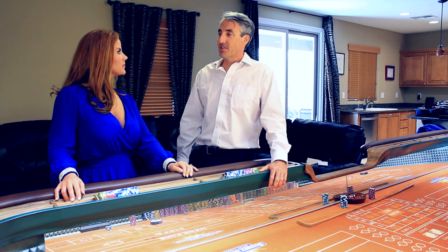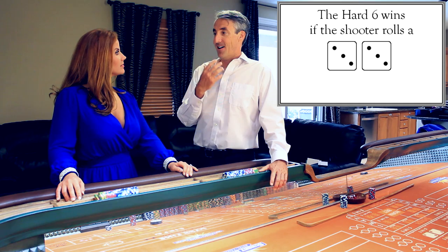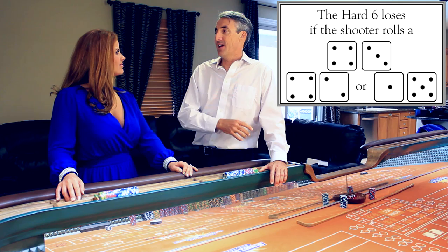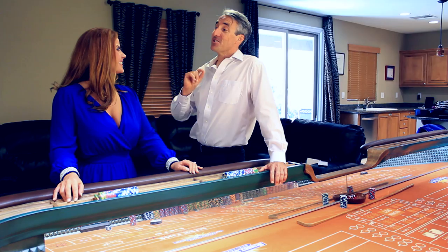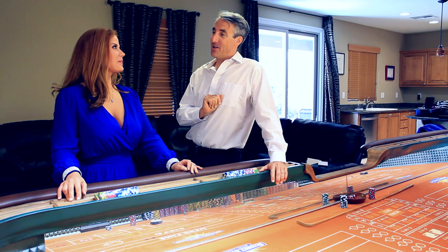Let's start talking about the hard six and the eight. The hard six will win if the shooter rolls a three and a three, and only on a three and a three. It will lose on any seven, and it will also lose on easy sixes, meaning a two and a four or a five and a one. So it's a difficult bet to win, but when you do win, it pays nine to one. Don't be deceived by that, because the probability of winning is only 9.09%, which is coincidentally also the house advantage — 9.09%, which is terrible. This is a bet you want to have nothing to do with.